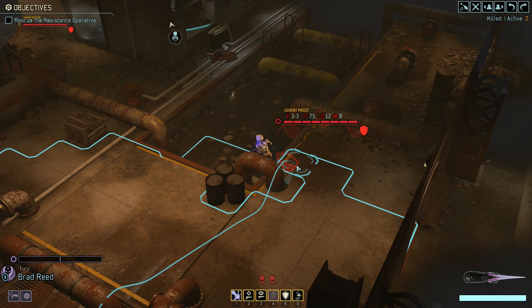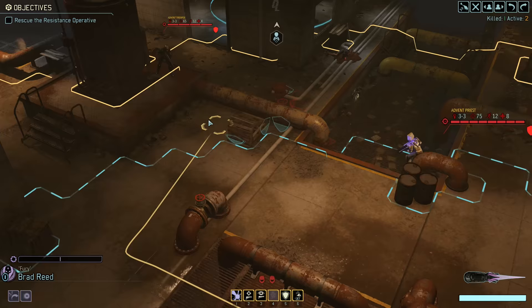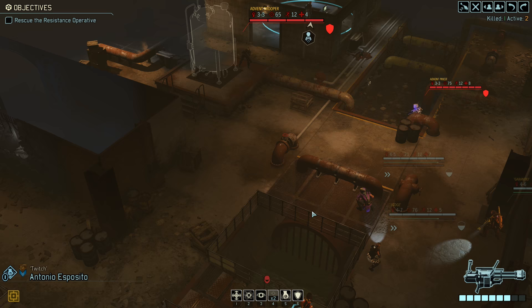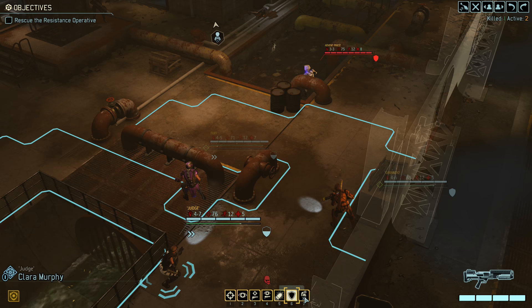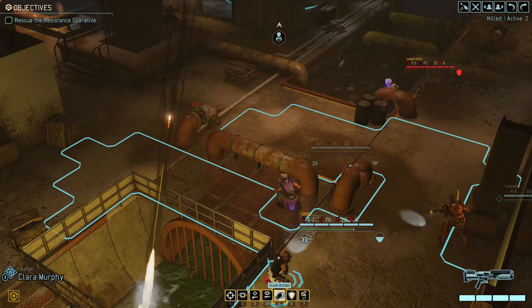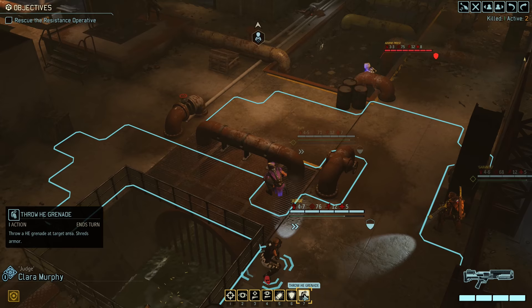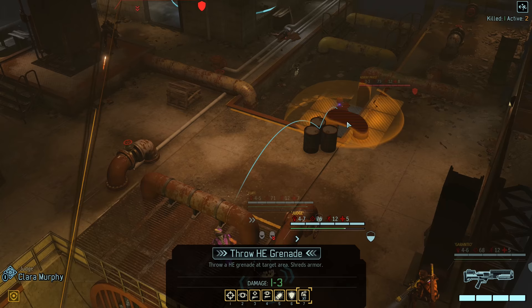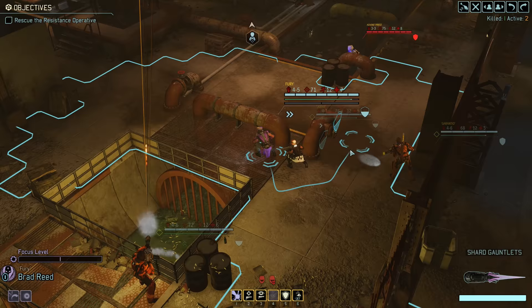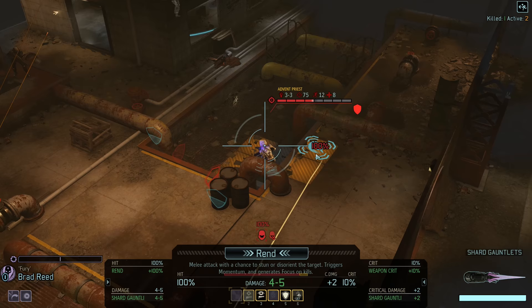I could kill the trooper, but charging the trooper with our Templar would almost certainly trigger another group. So we are not going to do that. We could suppress him — yep, let's suppress him. And then we could melee the priest. I could actually kill the priest if we use a grenade. Our chance to hit is a bit low, so let's throw a grenade. But first we need to move slightly. It won't do that much damage because that's a high explosive grenade, but we will not kill him with Brad.